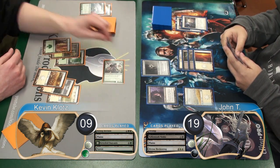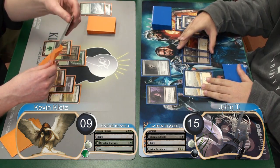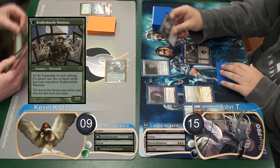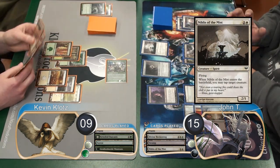I attacked with my Outcast, which John didn't block, going down to 15. Then during his upkeep, my Outcast transformed into a Kruin Outcast, since I didn't play anything. John then played a Nibblis of the Mist, but didn't tap anything.